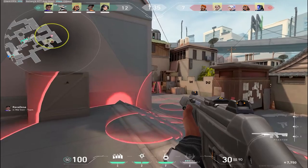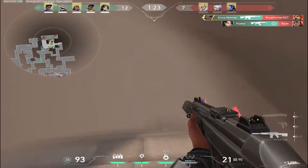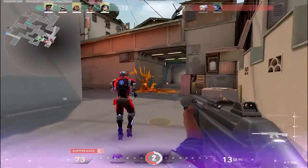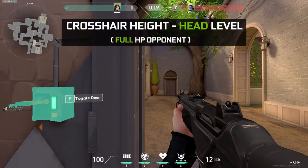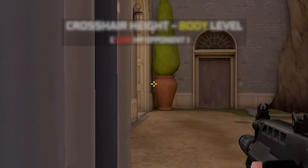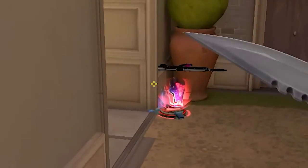Now we know how wide we should hold our crosshair. Let's see how high we should keep our crosshair to secure the frag. A player should keep the crosshair either at head or body level depending on the situation. The rule of thumb is to keep your crosshair at head level most of the time, landing the headshot for maximum damage in one shot. There are other scenarios where it is advantageous to keep the crosshair at body level against a low HP player, securing an easy frag.